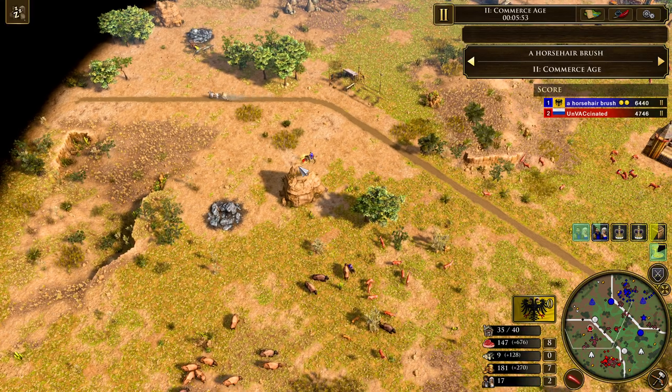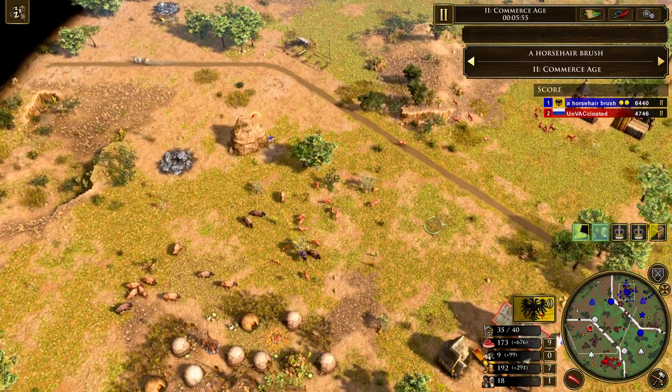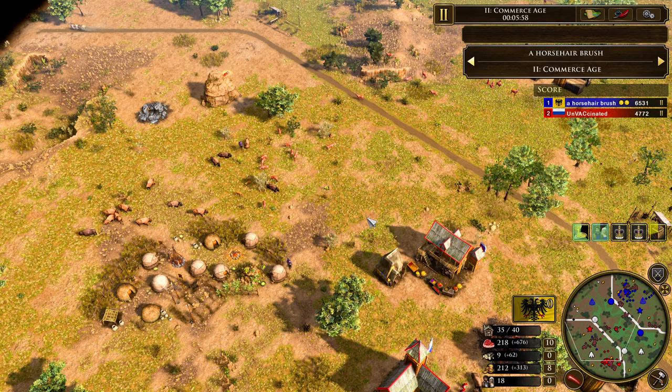He needs to be super careful with his Bison hunt — he does not want this running outside of the base, and that's exactly what they're doing. Definitely unfortunate for him, but he does find the Explorer kill right there. So Unvaccinated is going to be losing his Explorer, and Callan is going to be picking up that XP. Very nice start for him there.